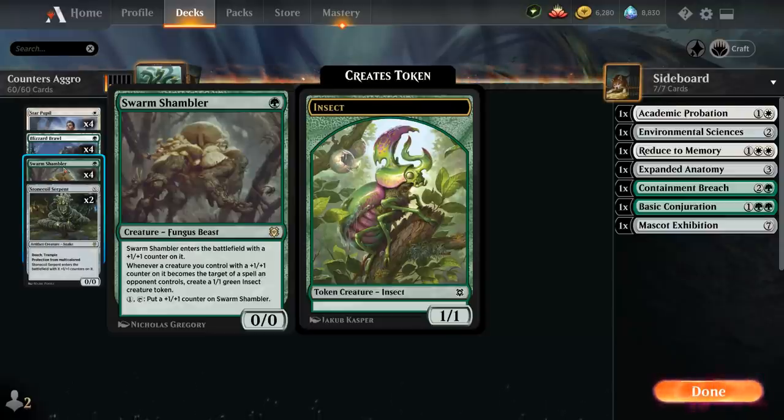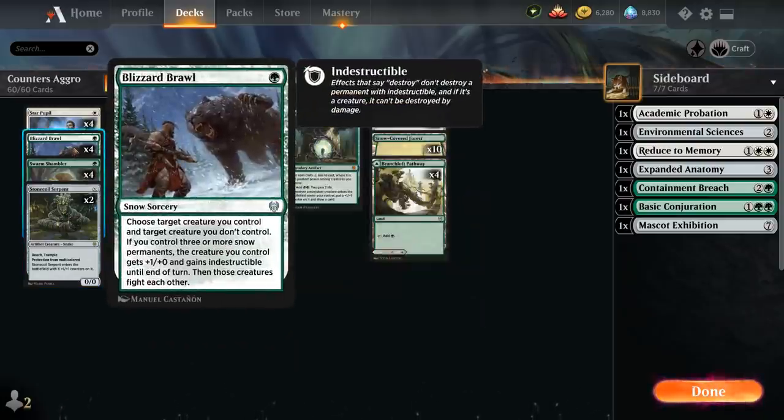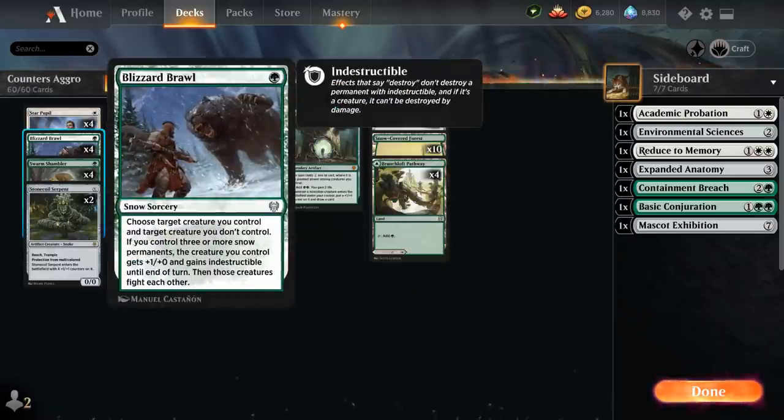Swarm Shambler is also a 0/0 that enters with a plus one plus one counter. Whenever a creature we control with a plus one counter becomes the target of an opponent's spell, we make a 1/1 green insect token. For one mana we can tap it to put a plus one plus one counter on itself. We can also play Stonecoil Serpent — the 0/0 artifact Snake with Reach, Trample, and Protection from Multicolored. At one mana we have the full playset of Blizzard Brawl, a snow sorcery supported by our ten snow-covered basics.